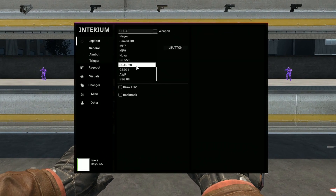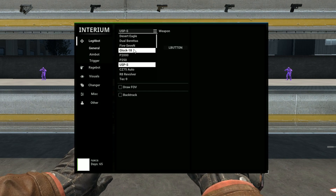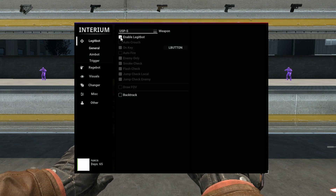In the legit bot tab you have a bunch of weapons, so you can go ahead and have your own config for each weapon. You pick a weapon and from here you have 'Enable Legit Bot.' You enable this, you have auto crouch, you have 'On Key' which you can set — should be your left mouse button — and then you have 'Enemy Only' if you want your aimbot on enemy only, which I recommend.